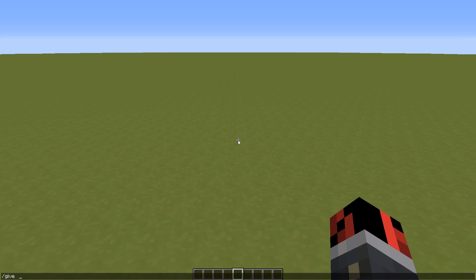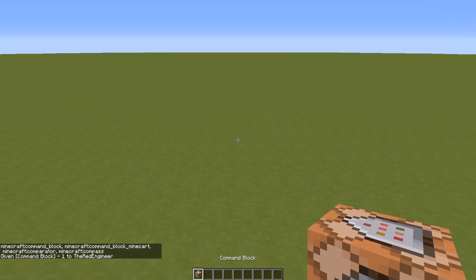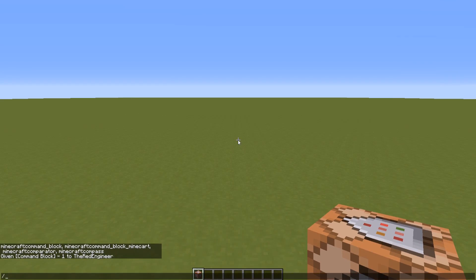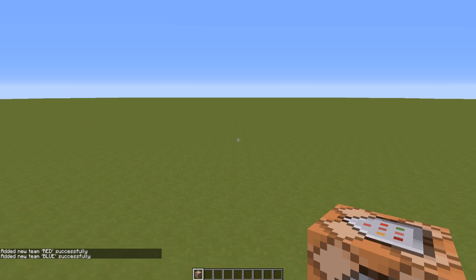First of all, I need to give myself a command block using the slash give command, because this is what makes everything work. Since paintball is a game played between two teams, I need to create two different teams using the slash scoreboard teams add command — first red, then blue — because most games have a red and a blue team.